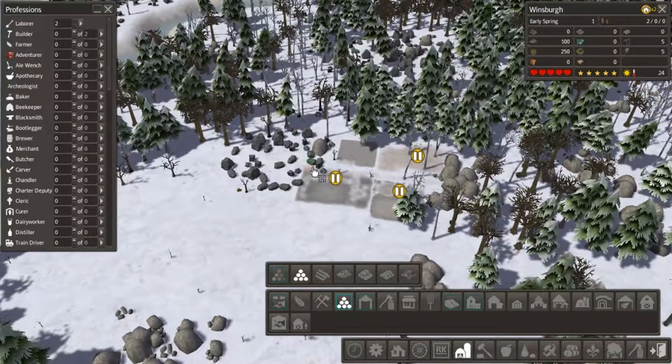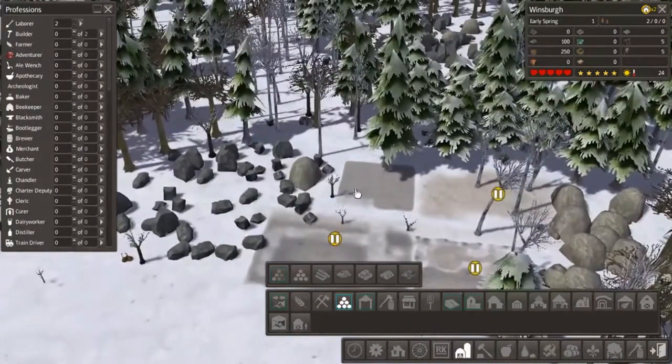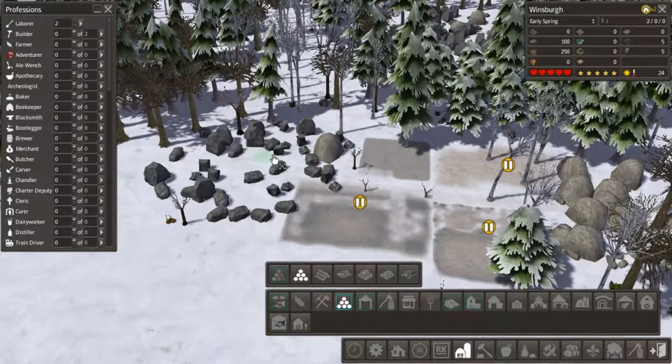I'm going to pause the hunting cabin, pause the forester, and pause the gatherer's hut because they need to get their house built first. Then I'll let them go and get started on that. Oh why is it snowing? Because I'm in harsh conditions. I have a train — I can do a train! I'm super excited for that, that'll be awesome.